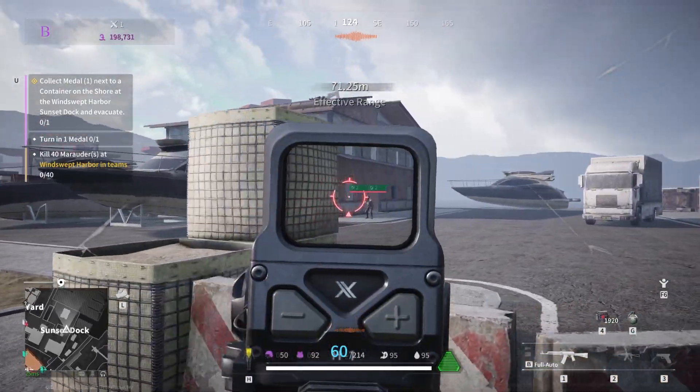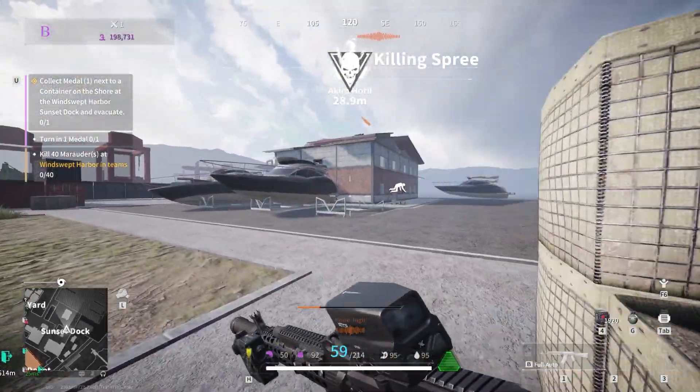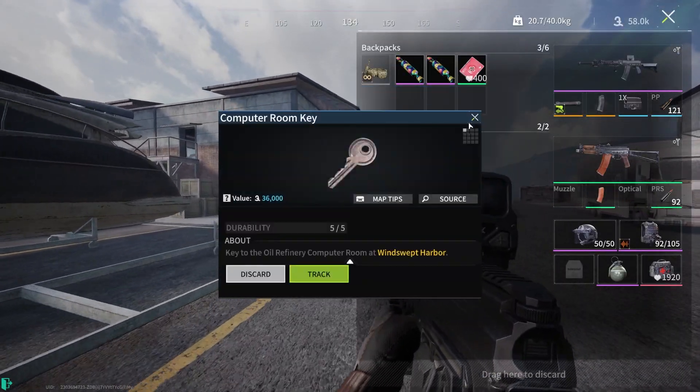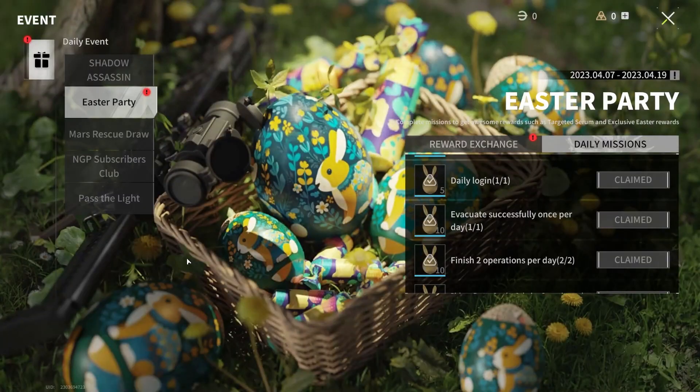Getting yourself the targeted serum doesn't require much more than simply playing the game, as most of the tasks are pretty straightforward. To collect the 180 Easter coins needed for the targeted serum, you have to do the following.